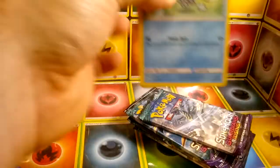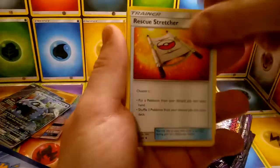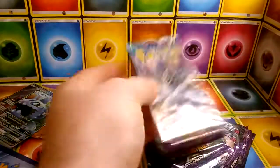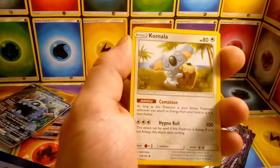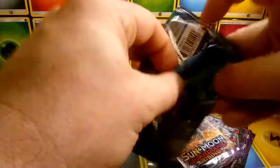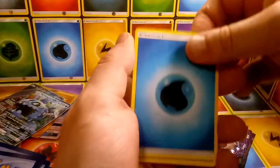I'd probably throw it in as an extra for a trade or something, and someone would laugh at least — probably not be happy they got it, but it's at least a laugh factor. Leaf Energy, Rescue Stretcher, Alomomola, Bewear, Reverse Slowbro, and a Salazzle. So we have four hits so far. I think we're a little below average. Another Aqua Patch, Reverse Minior, and a Golisopod. Isn't Golisopod getting a GX in Burning Shadows? I'm pretty sure I saw that in one of the spoilers.